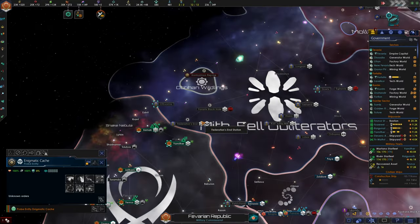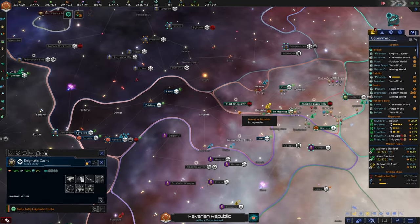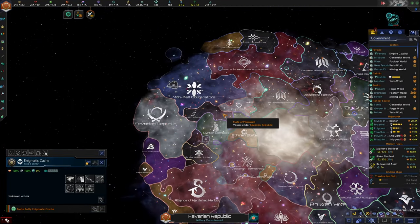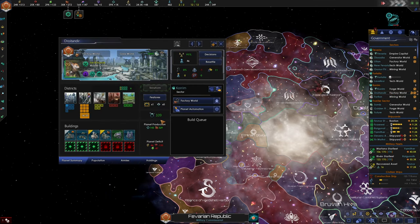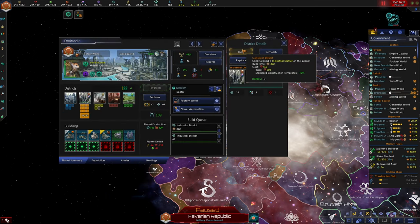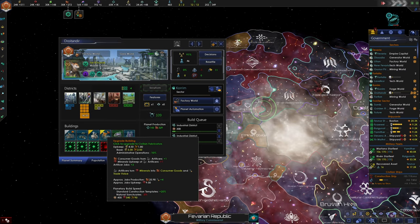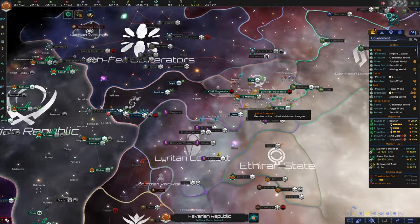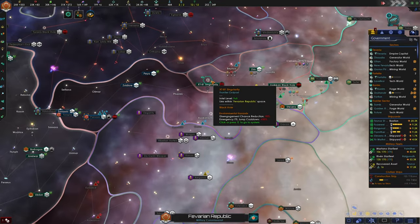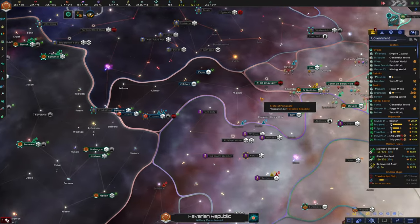I want to be careful not to declare war too preemptively. We can't grant away territory if we're at war, so I want to grant away the rest of this territory first and then declare war.